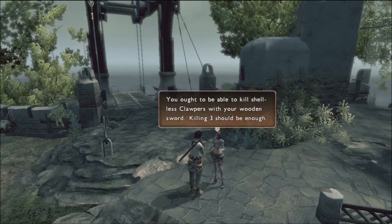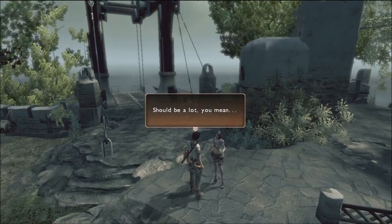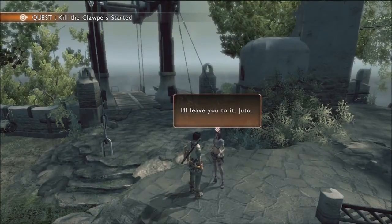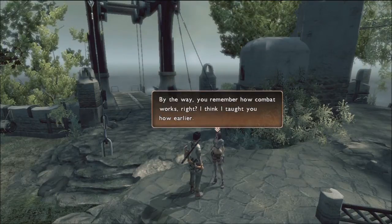So she's going to give us the objective here. And if you feel like skipping through all the dialogue because you're bored or you're in a hurry, it's also very nice because after the characters are done talking, it's going to give you a nice quest detail screen. Kill three cloppers that are on Highwind Island Shore. And it will also show you your rewards at the bottom — 350 experience and 100 Sid. All right, so that should be easy.